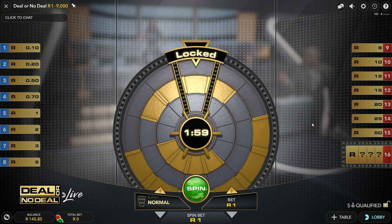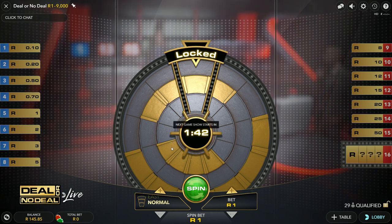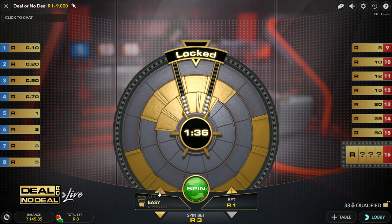The first thing you're going to need to know about Deal or No Deal is you need to qualify for a round first. There are some betting options available to make it a bit easier for you to qualify. So I'm going to start with one round quickly. What's going to happen is when I click spin, these wheels are going to spin — I need all of these to line up. We have a few difficulties we can select: Normal, Easy, which means this one's already locked in.